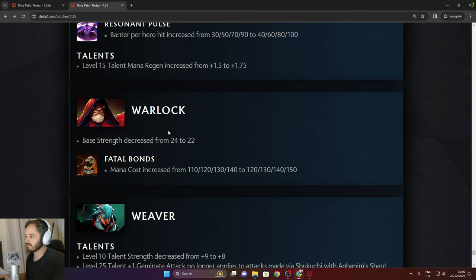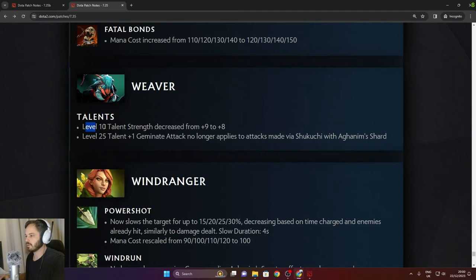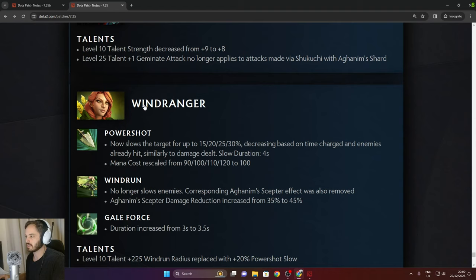Warlock: base strength decreased from 24 to 22. Fatal Bonds mana cost increased by 10 across the board. Weaver: level 10 talent strength decreased from 9 to 8. Level 25 talent plus 1 Geminate attack no longer applies to attacks made via Shukuchi with Aghanim Shard — thank god, that was way too OP.